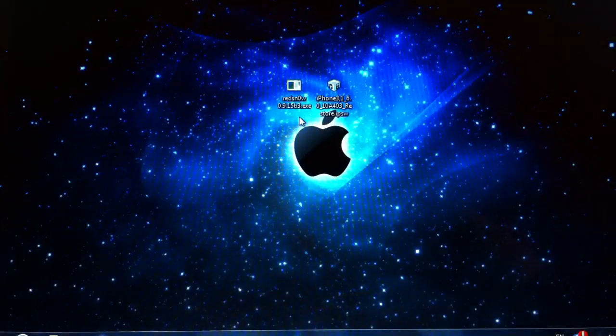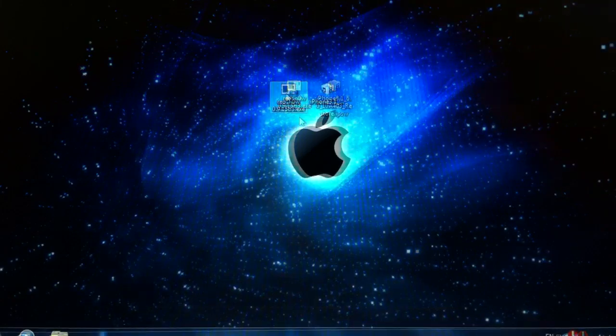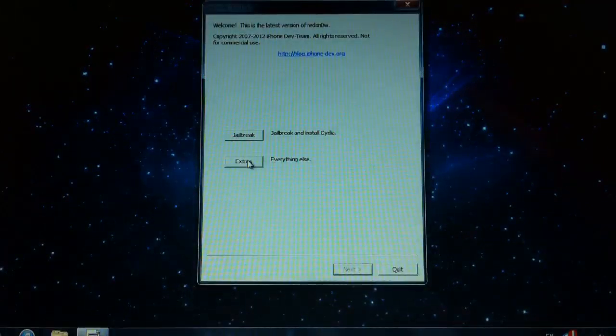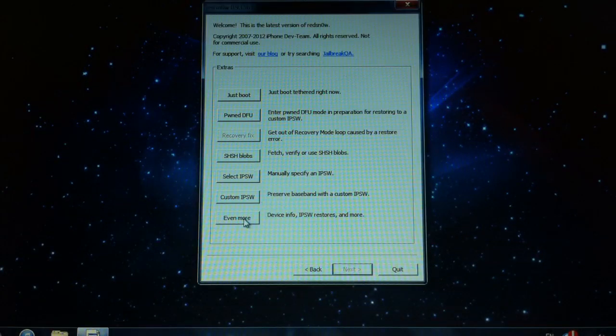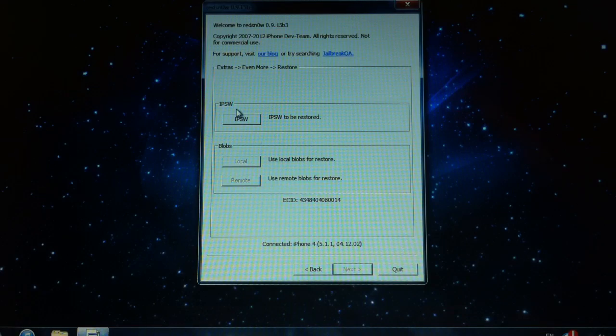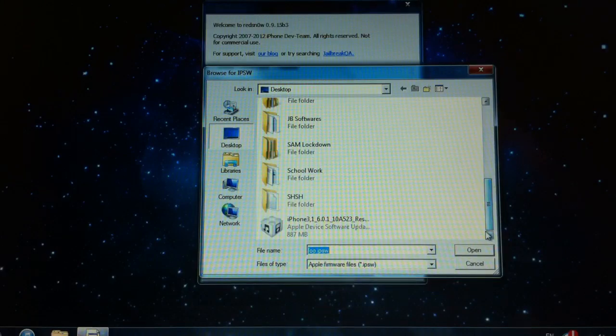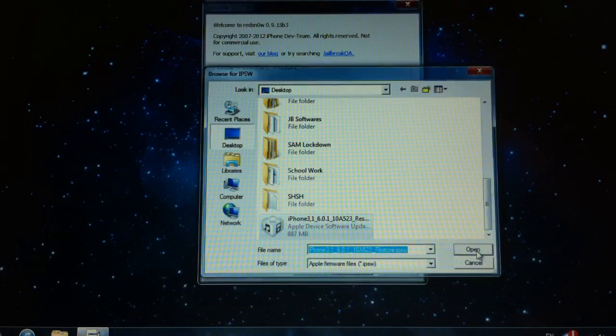First thing you want to do, you need RedSn0w 0.9.15 Beta 3 and your iPhone 6.0.1 firmware. Go ahead and open RedSn0w, go to Extras, Even More, Restore. Then select your 6.0.1 firmware and hit Open.